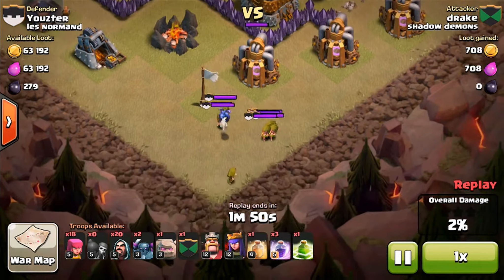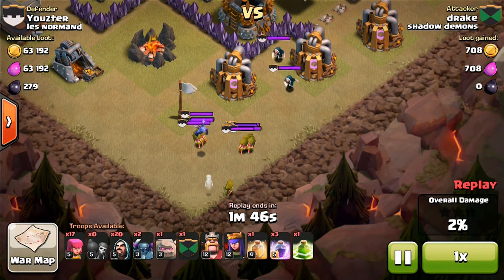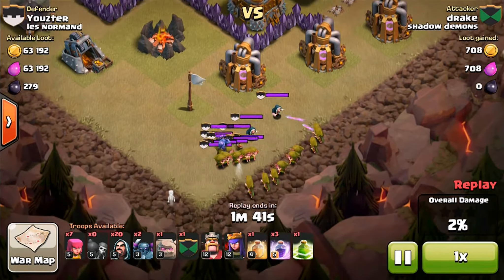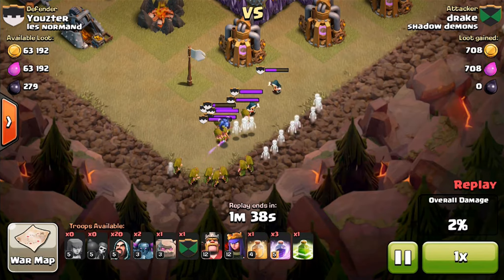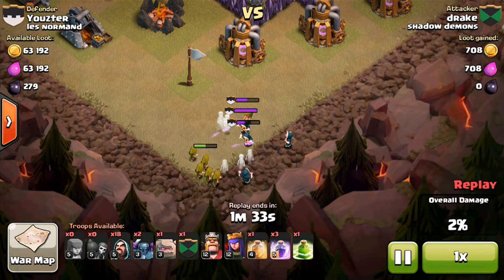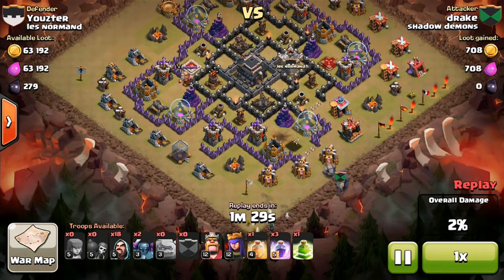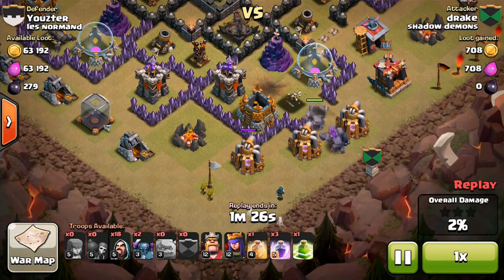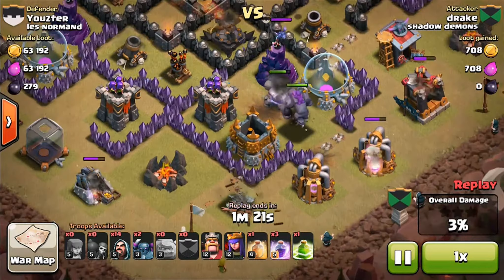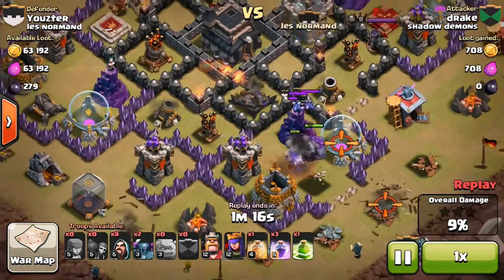He's gonna draw them out into the corner and then probably just drop the rest of his archers. I think he wants to get those wizards out a little bit further so he doesn't get shot by those Archer Towers — pretty smart idea. He's probably going to have to drop something else to take out the rest. Yep, he drops a few wizards. He does have a level 5 Golem from the clan castle, which is pretty awesome. And he has a level 3 Golem — level 3 Golems are pretty good.